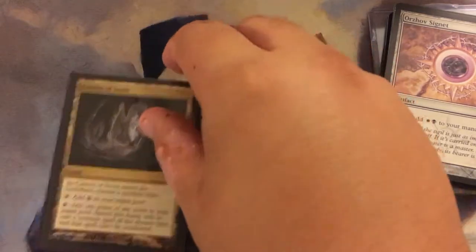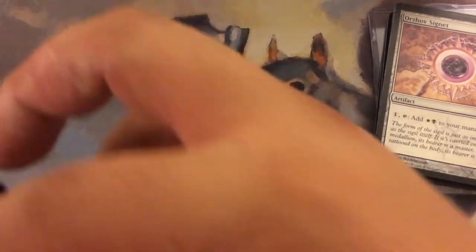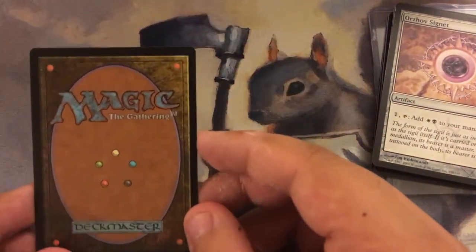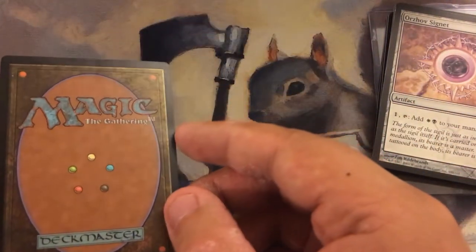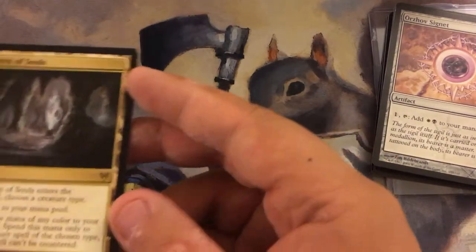And the card of the day — Cavern of Souls. I believe it's supposed to have a little water damage, but actually you can't even tell. You can't even tell there's a warp. Looks pretty near mint to me.